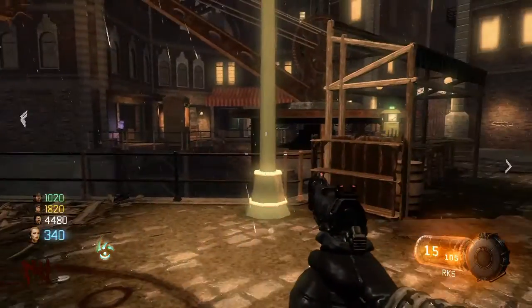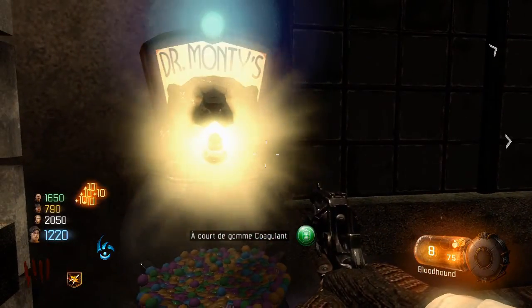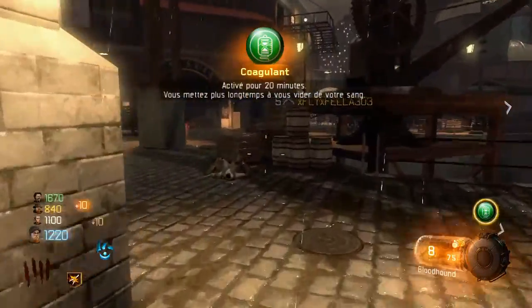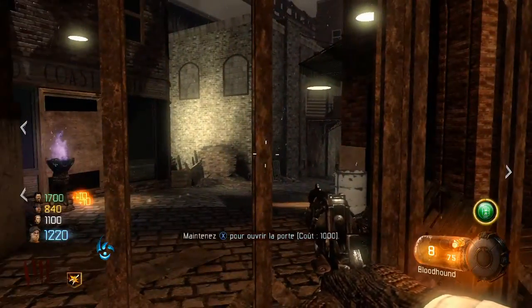On se retrouve pour la nouvelle bubblegum. Activation immédiate, dure 20 minutes. Vous mettez plus longtemps à vous vider de votre sang. Notre cher Coagulant. Je vais aller à un endroit un peu incroyable pour vous montrer à quoi ça sert.